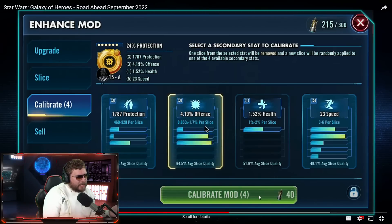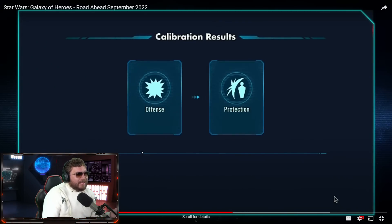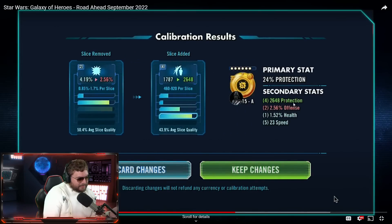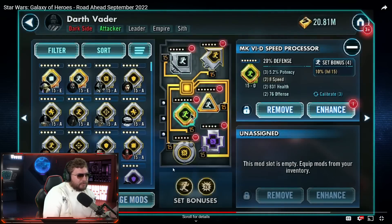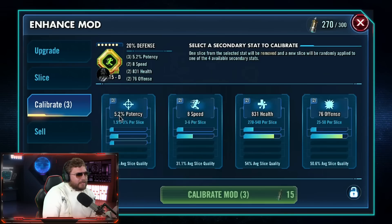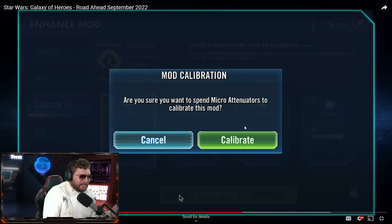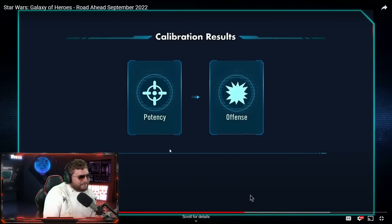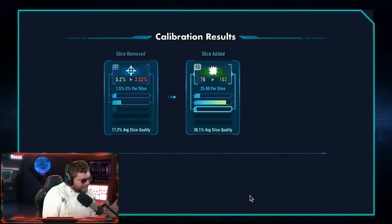They show an example where they calibrate offense off a mod and get protection as a result. You make some trade-offs. I think this is going to be helpful if you need to get more speed on mods. The way they put it is: the calibration feature makes really great mods perfect, and makes okay mods great mods. The new material is called micro attenuators.